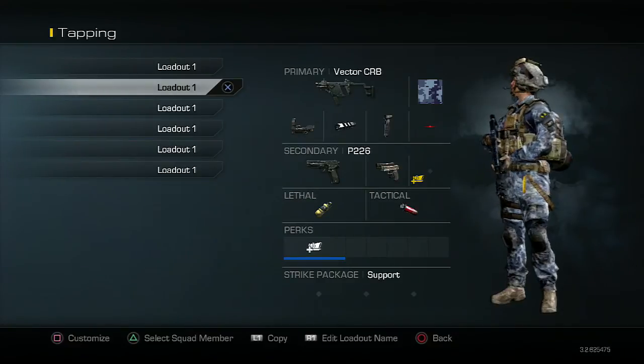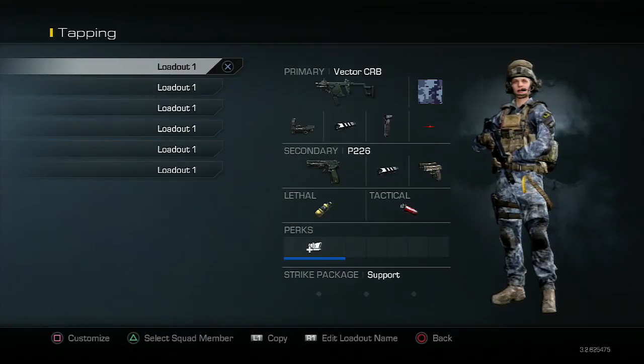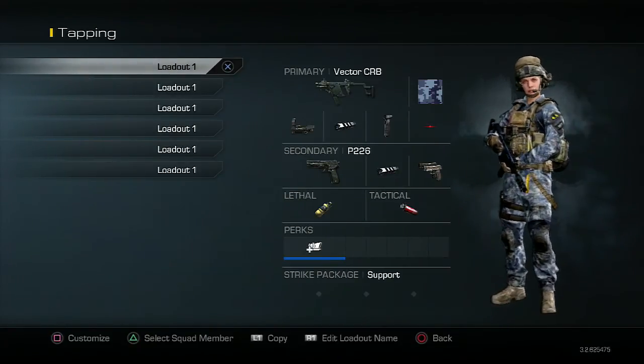So that's right guys, you can have two attachments on your gun and one of them can be the dual wield attachment. Let me just click upwards and as you guys can see, I have two attachments on my pistol — one of them is the dual wield attachment and one of them is the muzzle brake.